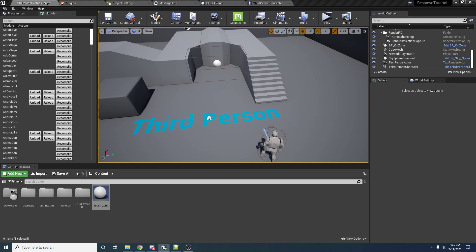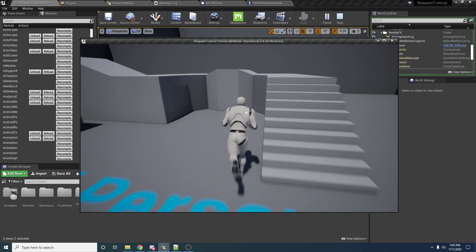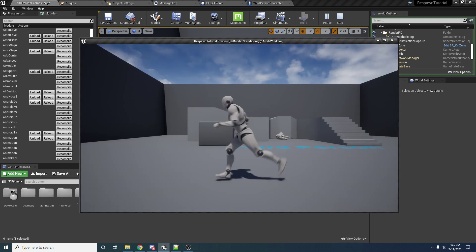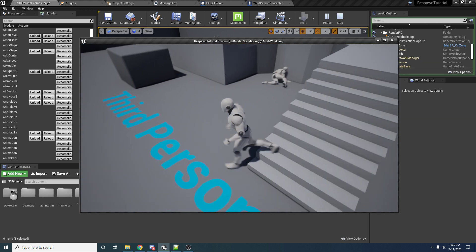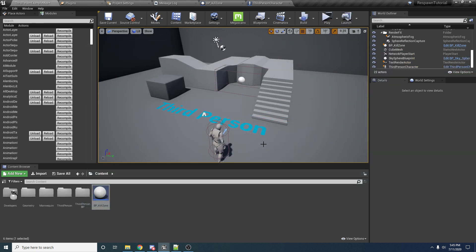Hey guys, welcome to part two of my respawn tutorial. In the last one we got it set up where you can walk into a box, die, respawn after a few seconds, and then the old corpse gets deleted. But if you want this to work in a multiplayer game, which I'm sure many of you do, then I would recommend making a few changes.